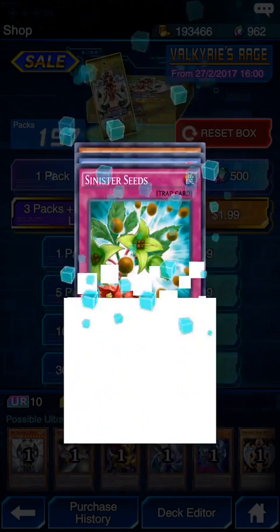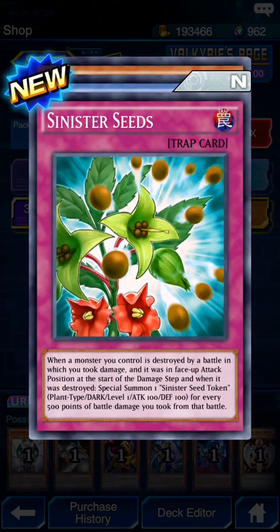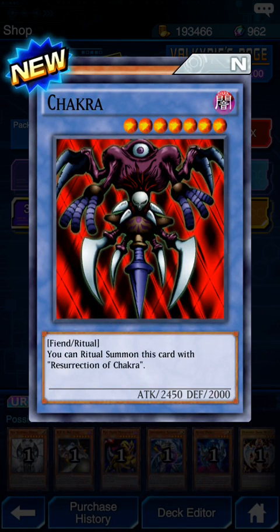Alright, here we go. Sinister Seeds: when a monster you control is destroyed by a battle in which you took damage, its face-up attack position at the start of the damage step - when it was destroyed, special summon one Sinister Seed Token, Plant, Dark, Level 1, with 0 defense and attack for every 500 battle damage you took in that battle. I don't really care about that card.